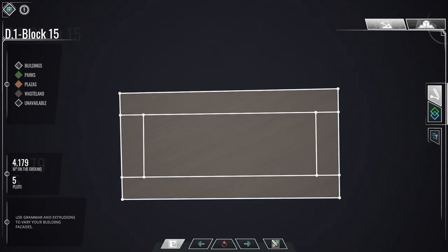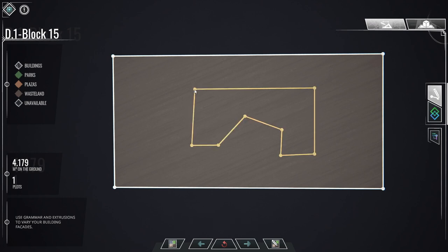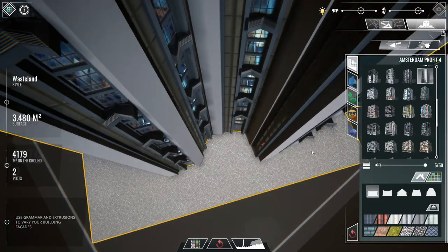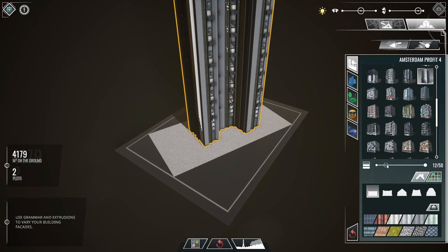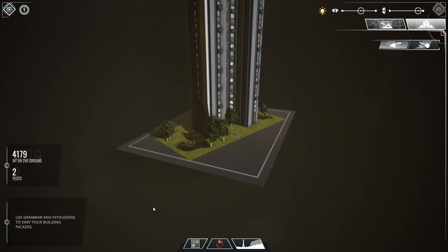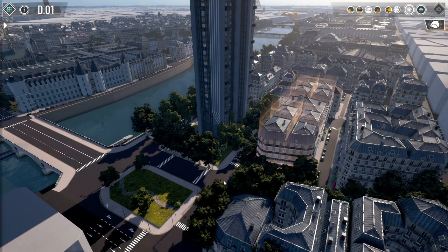We're going to merge everything together. The first thing most people do when they play The Architect is draw a shape that looks like a building and make a big tower right in the middle of Paris — not far from the Louvre. Let's add some floors here and make a park around it. Now we have this nice-looking tower and we can bring it directly into the city view.